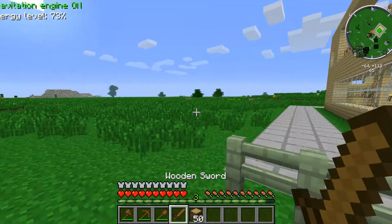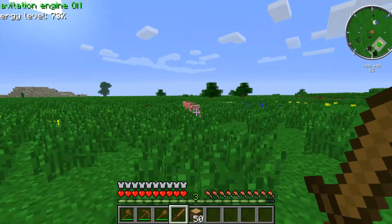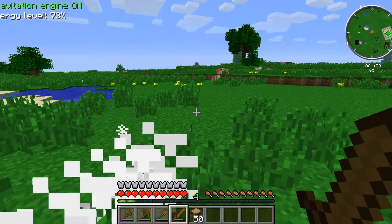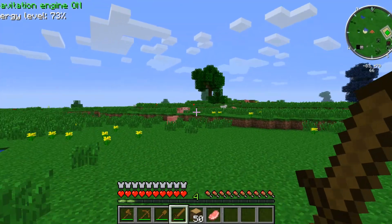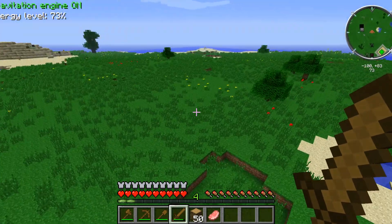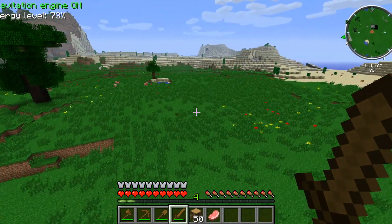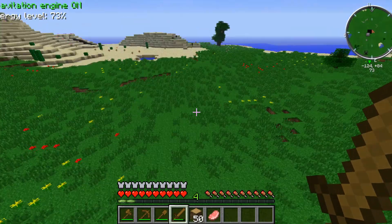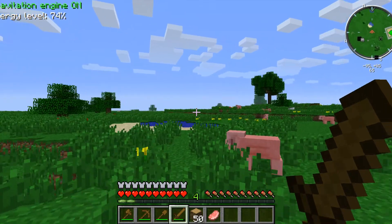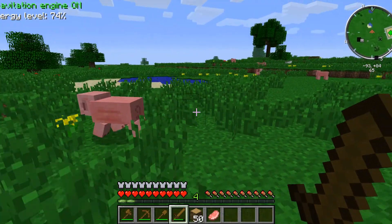With the sword, you want to go out and kill pigs or any animals. You can kill sheep quickly with a sword, or ducks if you can find any. The main point is that the sword kills animals rather quickly.